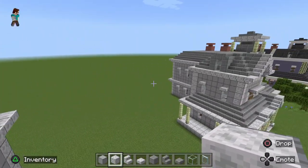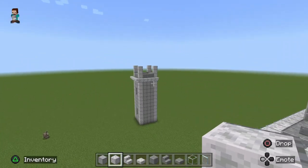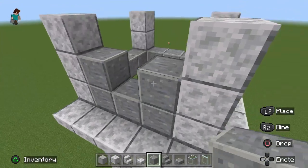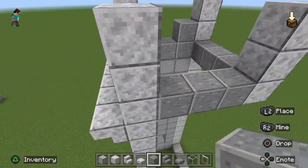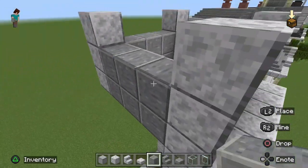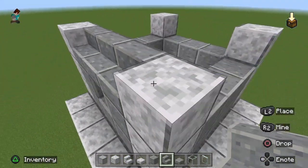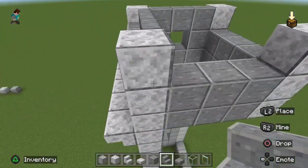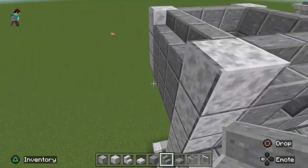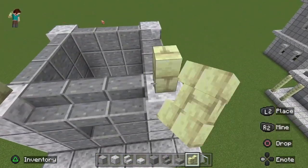Put another row of polished deep slate blocks on top, but leave the middle one on the front open for your window. Do a second row just like that. The next step is to put your polished deep slate stairs on top of these blocks all the way across, and then get your diorite wall and put three blocks of that on each corner.